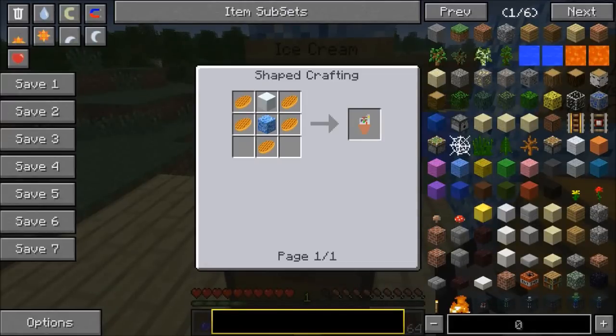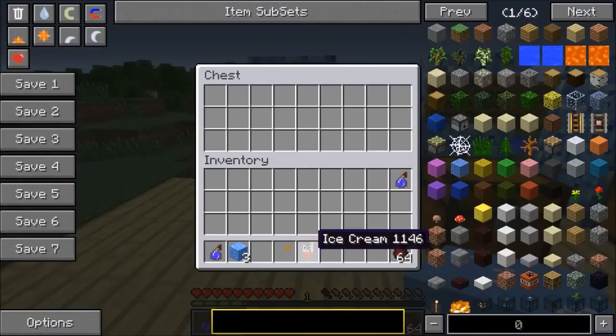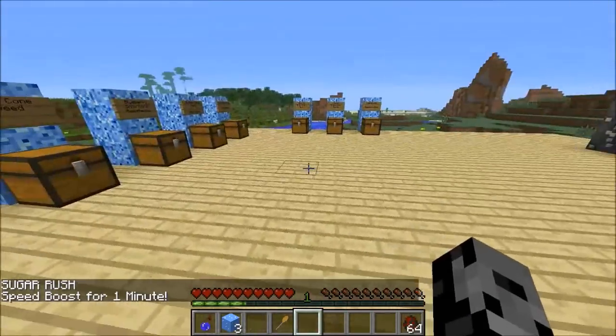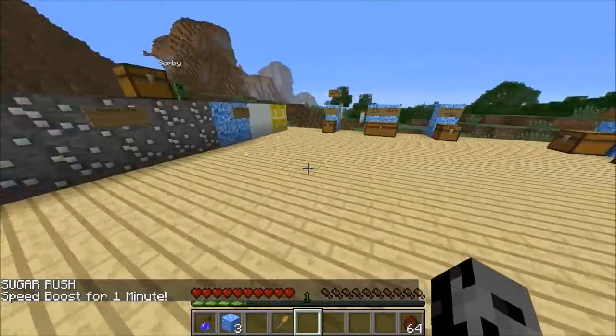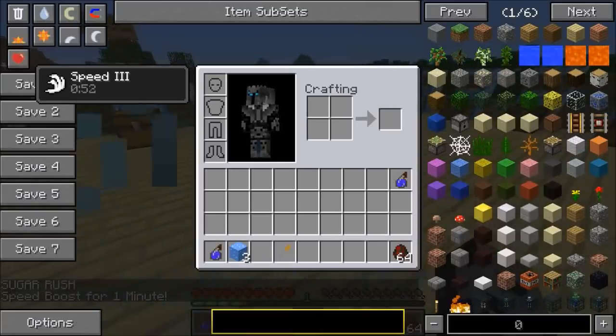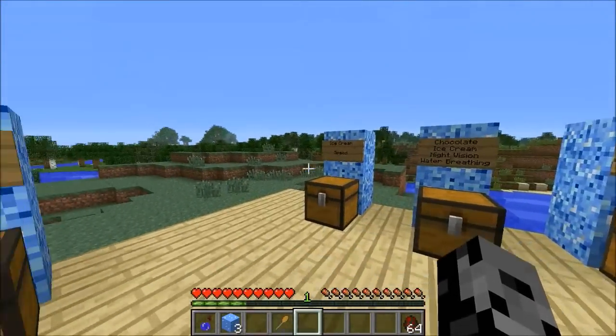First up, ice cream. To make that: a bunch of waffle cones, magical ice, and magical snow. When you eat this you are going to get speed. We eat it and now we got a speed boost for one minute — a sugar rush, even says it on the screen. It's speed three, which is pretty insane. But this is only normal ice cream — you can improve it by crafting different flavors.